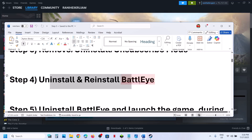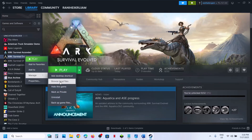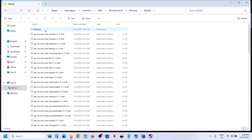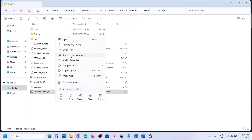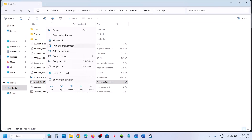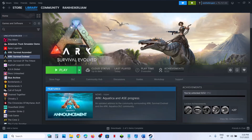Still not working? The next step is to uninstall and reinstall BattlEye. Go to Steam, make a right click on the game, go to Manage, click on Browse Local Files, and then open the ShooterGame folder, Binaries, Win64, BattlEye folder. Here you can see Uninstall BattlEye — make a right click, click Run as Administrator, click Yes to allow. Once done, find Install BattlEye, right click, Run as Administrator, click Yes.